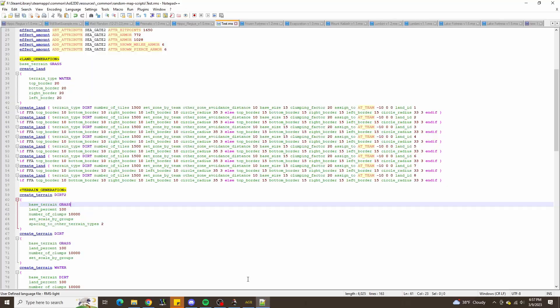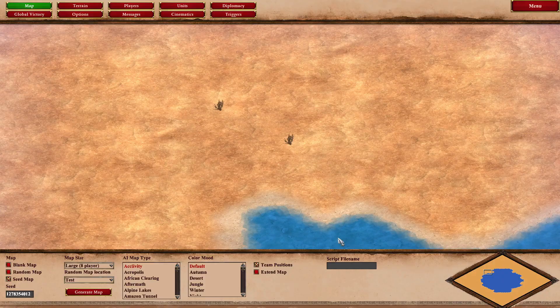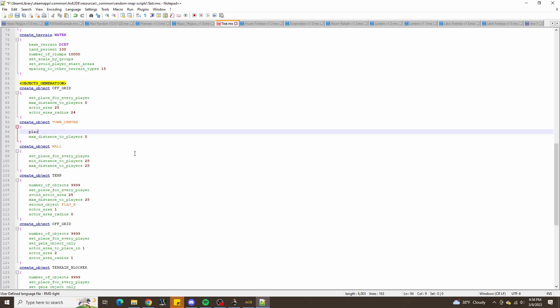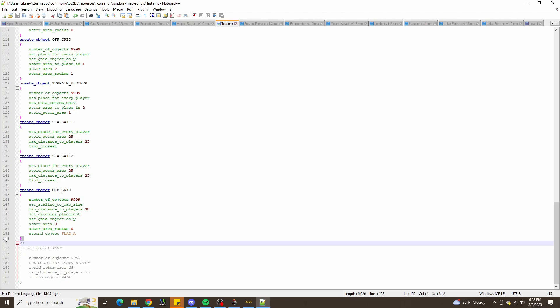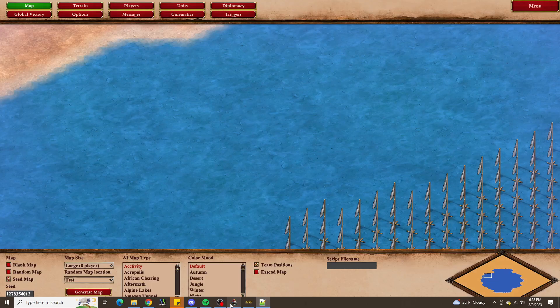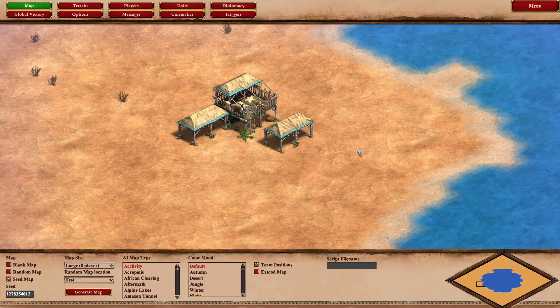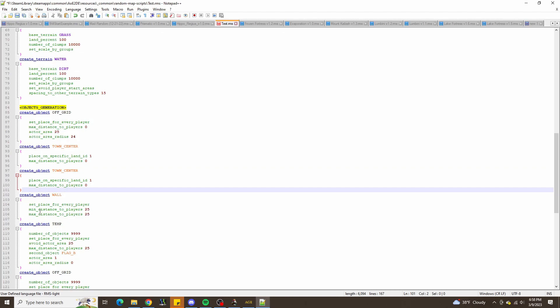When we generate the map it looks relatively the same as before, except we no longer have player objects. To bring player objects back, instead of saying for example set place for every player, we'll say place on specific land ID 1 to get player objects for that land. If we want all eight players to have their objects, we repeat this eight times: land IDs 1, 2, 3, 4, 5, 6, 7, 8.